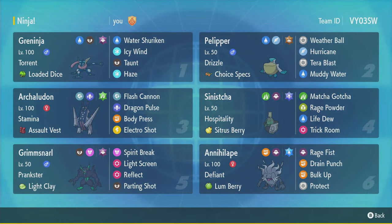What's up y'all? I'm Geordi. Welcome to part 3 of my Grand Challenge run with Greninja. By now you probably know the team, but in case this is your first one or you want to get caught back up: Greninja Water Shurikens into Archaludon for Stamina Body Press, Greninja Water Shurikens into Annihilape for Rage Fist, Greninja also has Haze, Icy Wind, and Taunt for support. We've got Screens Grimmsnarl, Healing Sinistcha, and Specs Pelipper. Anyways, let's get on to the battles.